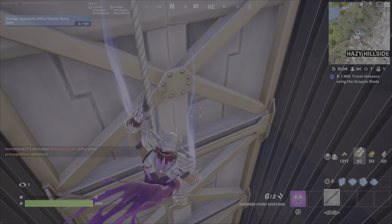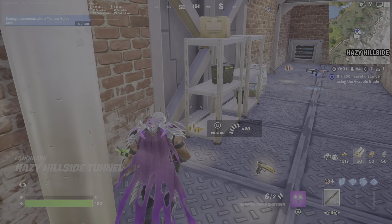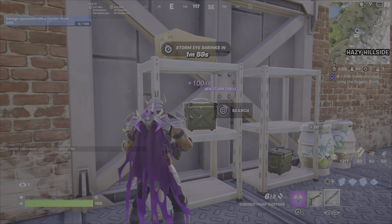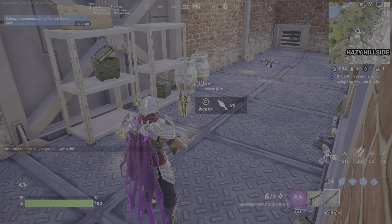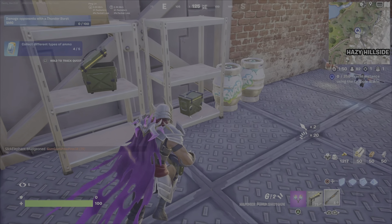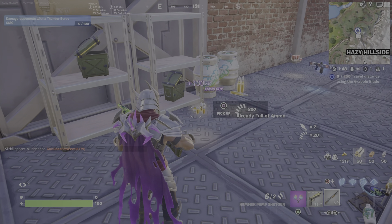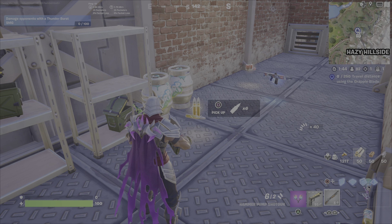Now I'm going to head downstairs. There are two more ammo crates here, and by the time I open them and collect this ammo, this challenge is going to be complete. This challenge will not take you very long. And again, if you're not sure which bullets you're missing, just push upwards on the D-pad and check out your actual ammo inventory. That's the last one right there — those are the heavy bullets for the sniper rifles.